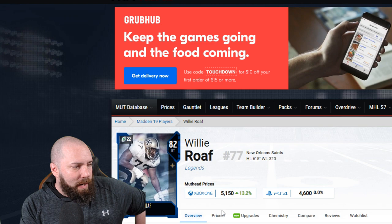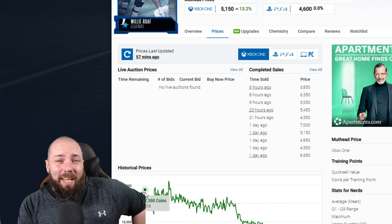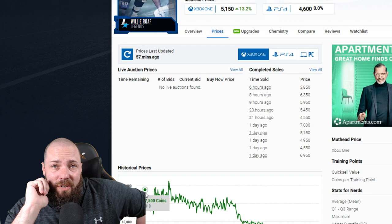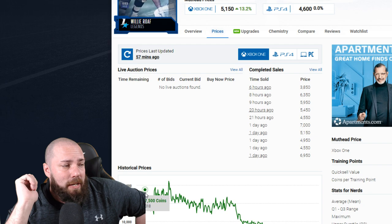Let's take one more look — Willie Rofe, not the most desirable day one legend. He was at 14,000 coins and went all the way up to 20,000 — almost doubled in price. I think that's a bit of an aberration; he probably should have been more around 20–22K, not 27K.